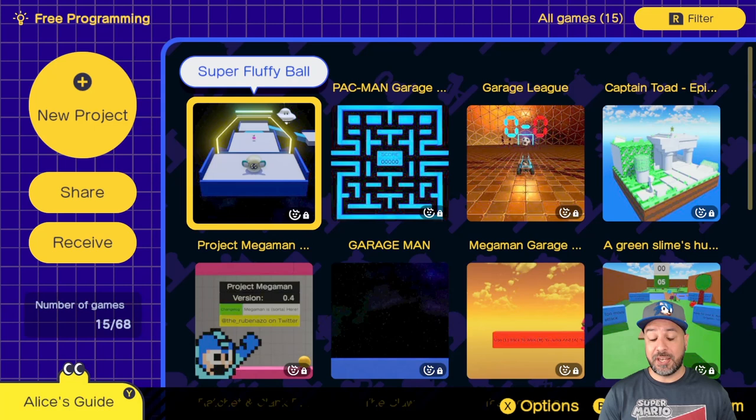Number one, I am impressed with this game. I'm also impressed that Nintendo launched it at a $30 price point — knowing Nintendo, I would have been scared they'd try a $60 price point. I'm really impressed they launched it at that budget price because it opens up the game to a whole lot more people. Number two, after working through pretty much all the tutorials, they implemented the game to be very easy to understand for someone who wants a basic knowledge of how to build a game.